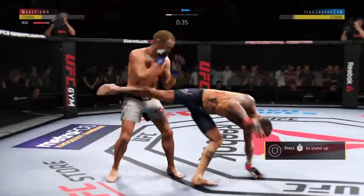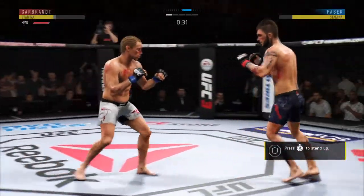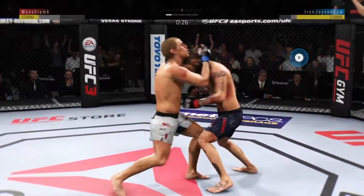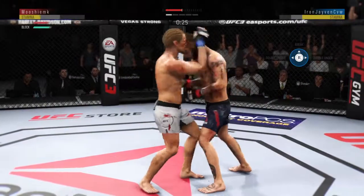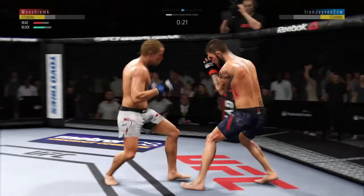Beautiful sweep. Back up again — you can't hold a good man down. Faber gets in the clinch, got the Muay Thai clinch, knees are coming. Elbow lands. He is in trouble — he's stunned. He's got him hurt here.